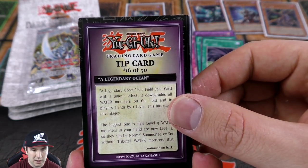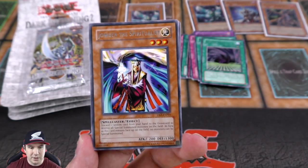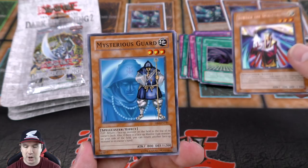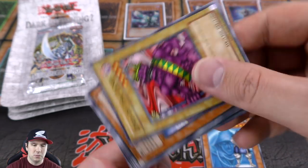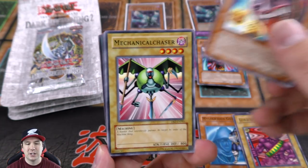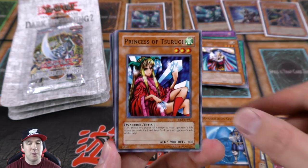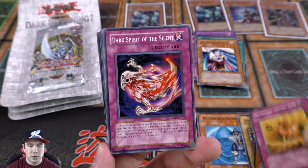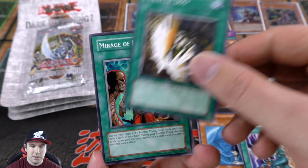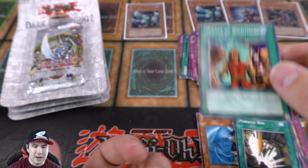Tip card 16 of 50, and we have the rare Jogan the Spiritualist. This guy is really cool — it randomly discards one card from your opponent's hand, destroys all spell or trap monsters on the field, and as long as that monster remains face-up on the field no monsters can be special summoned. Jogan the Spiritualist is a good card. Miracle Dig and Mirage of Nightmare also in there.